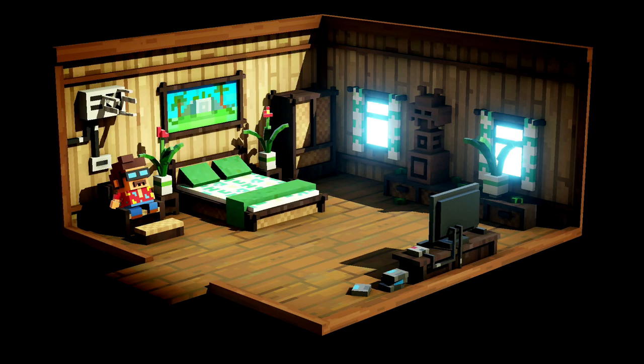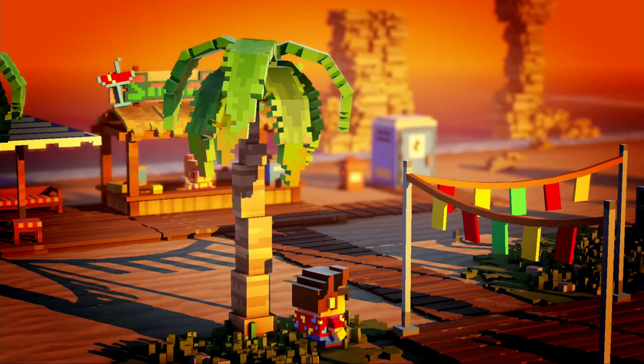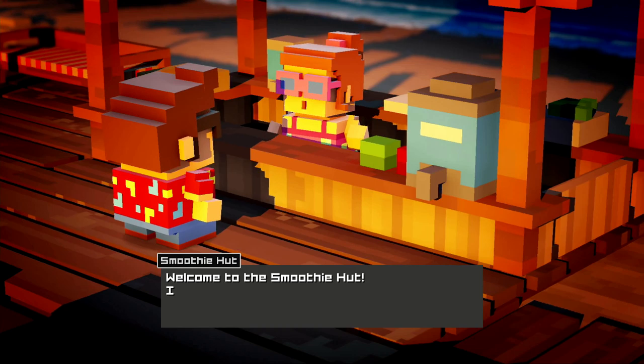Early on, you gradually acquire coins to purchase items and eventually new maps in the form of travel guides so that you can visit different islands. Everywhere you go, you encounter residents and fellow tourists who need help in various forms.